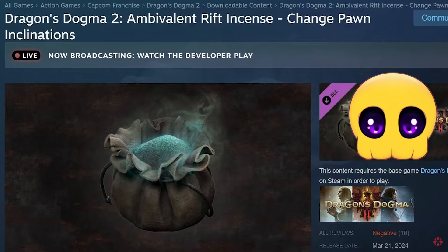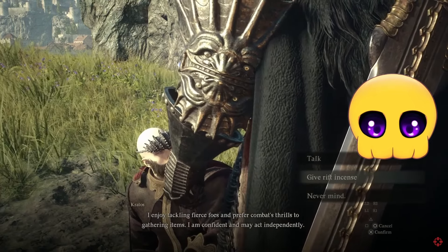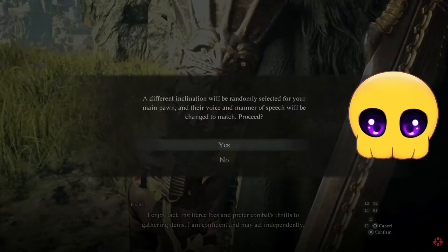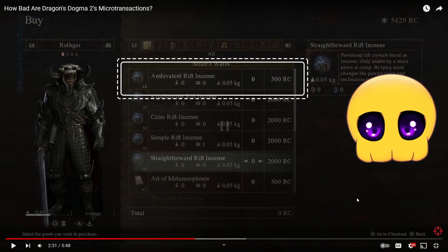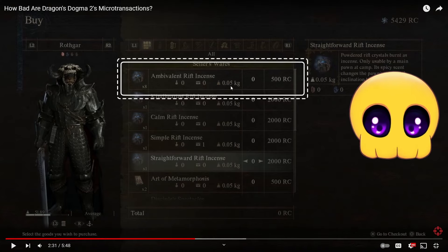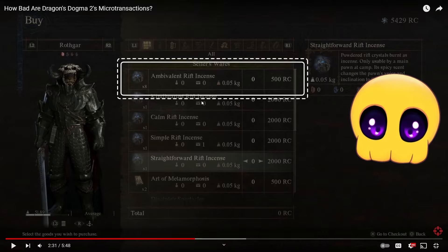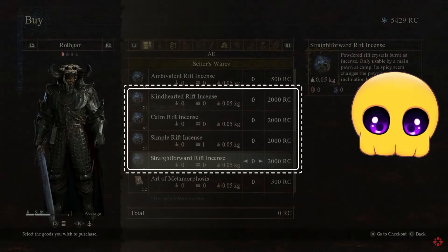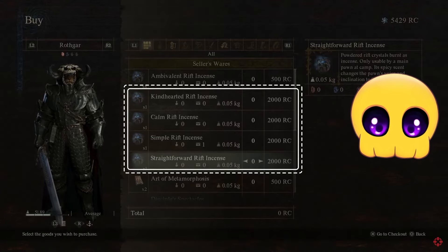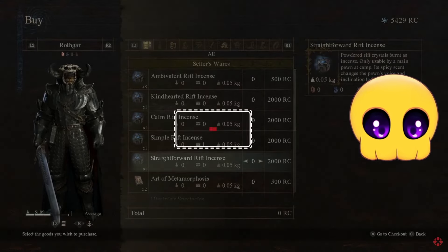Ambivalent Rift randomly changes your pawn's inclination. IGN can't understand why you'd pay money for this since you can't choose the outcome, and you can buy this item from the pawn guild in Vernworth for 500 RC anyway. But the suits at Capcom believed people would buy it, and surely people already have. If you did want to change your pawn's inclination to a specific one, you can do that at the same place — though it costs much more RC.